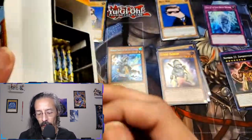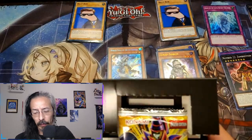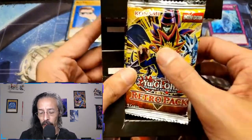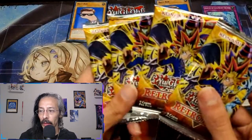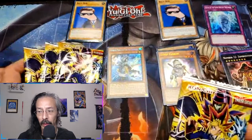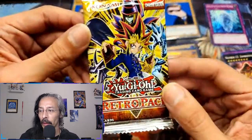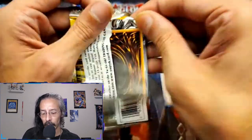There were only four of the retro pack boxes on the shelf. I think there were about ten of the Light of Destruction packs, or mini boxes. I bought six and hid the other four — not hidden like nobody could find them, but if you're a collector like me, you'll know where to look.